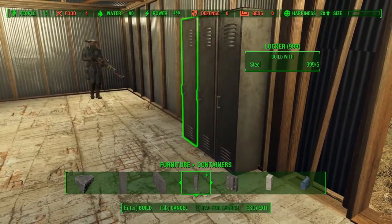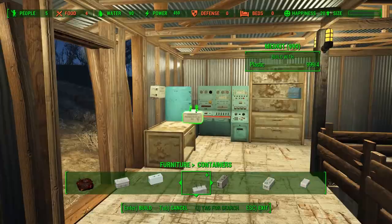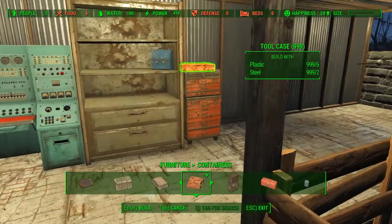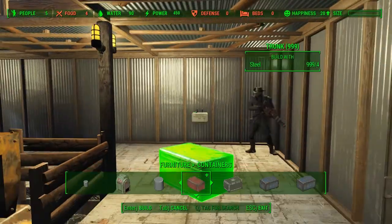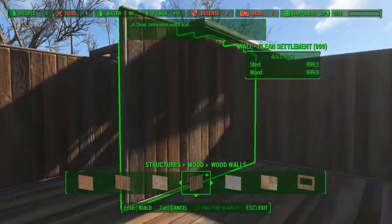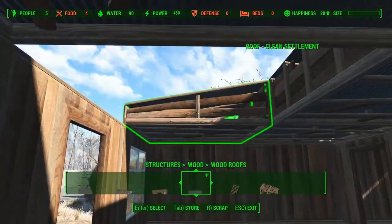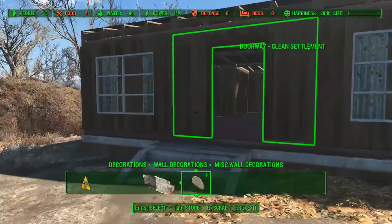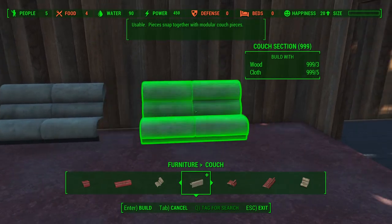Lockers, in case workers need to change. We'll build our clinic now — there's a lack of hospital care in the Commonwealth at the moment, so we're gonna fix that, or at least we're gonna try to fix that.